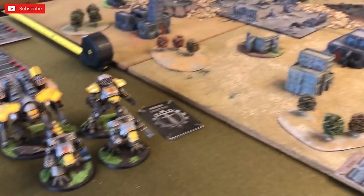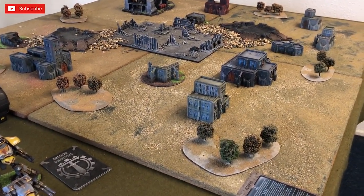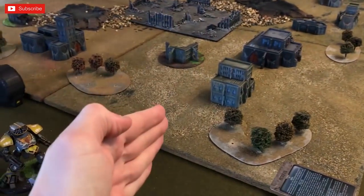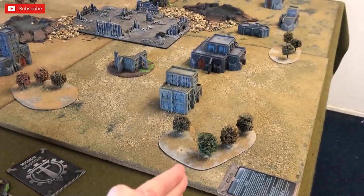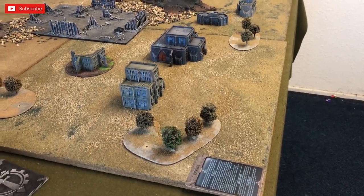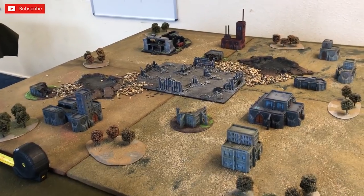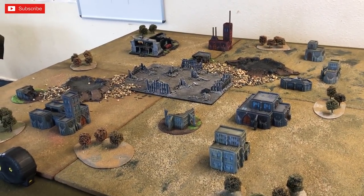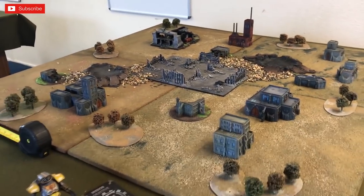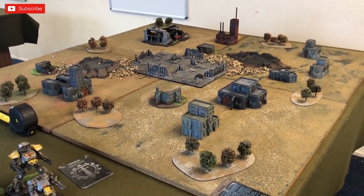We're going to be setting up on the tabletop for the mission called Close Quarters. We've got positions A, B, and C: A will have the Warhound squadron, B will have the Reaver, and C will have the Warlord. We're going to be quite close with some units. We're not using any Knights in this one — we're finding that unless we're playing bigger games, Knights tend to perish very quickly unless the Warlord has an alternative target.